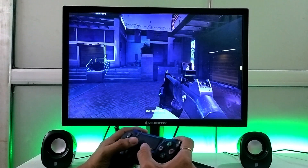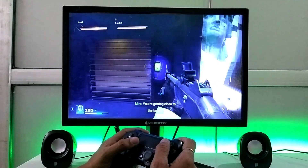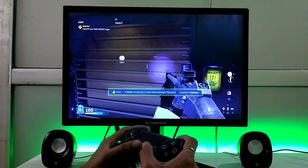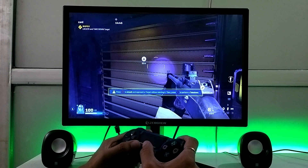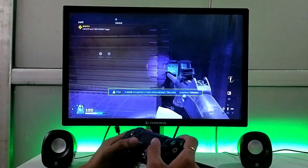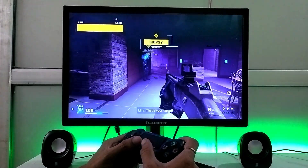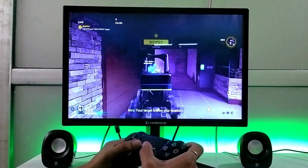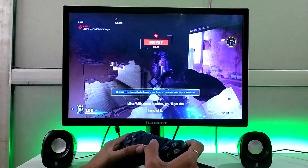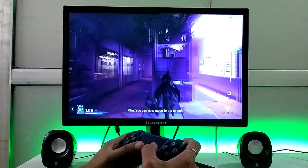Let's take a look at our enemies. You have one target to take down with your react. You're getting close to the target. That's your target. Your target knows your location. With some practice you'll get the hang of it. You can now move to the airlock.